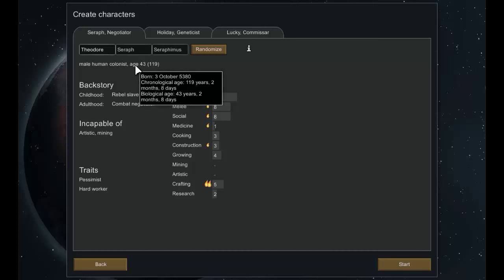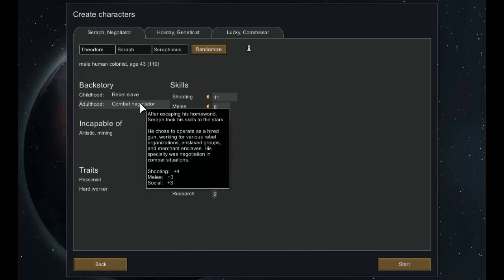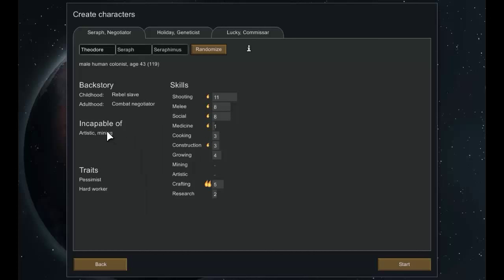Our first colonist is Seraph the Negotiator — male, aged 43, but has been around for 119 years. He was a rebel slave, then became a combat negotiator. He's incapable of artistic work and mining, but he's a fair shot, a passionate craftsman, and has good social skills.